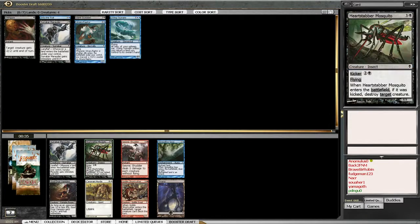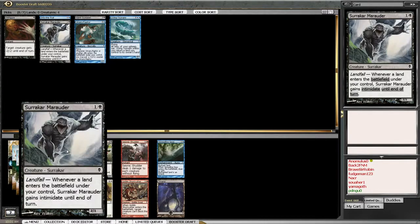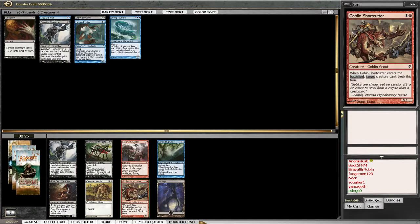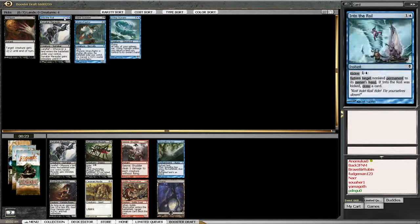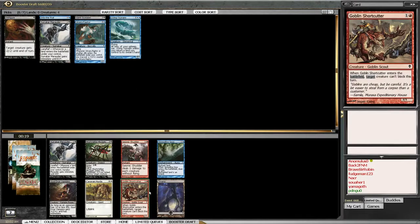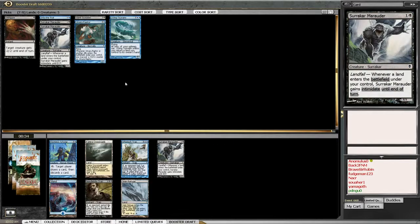As much as I love Heartstab Mosquito - Surrakar Marauders. I just really like Surrakar Marauders. I think I probably - yeah, I don't know. It's a late Goblin Shortcutter too. Goblin Shortcutter is really good in this format.